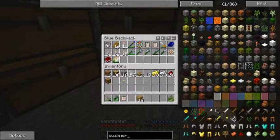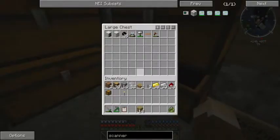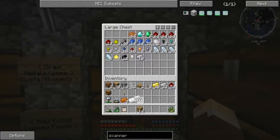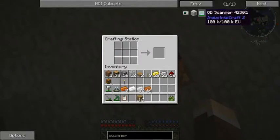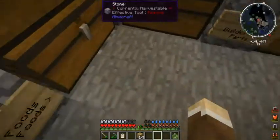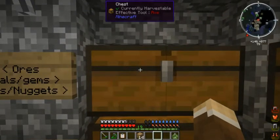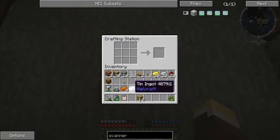Now let's make a scanner. We can't make the bigger scanner so for now we'll just make the basic one. I know I'm going to need this and this, and we're going to have to have some tin. We'll use up the railcraft too. Oh look - the iron's coming down! That is awesome. I know I'm kind of easily amused, but it has been so long since I've played with IC2 and BuildCraft - I actually have not played with either since Feed the Beast 1.4.7.